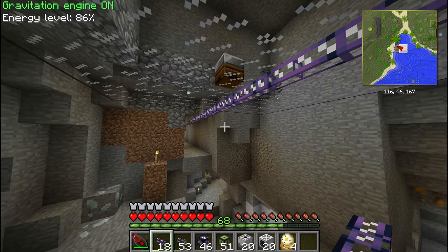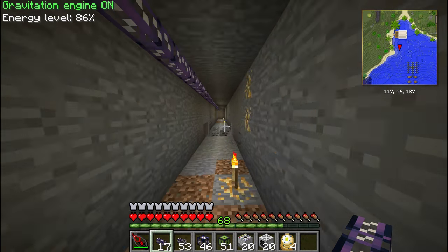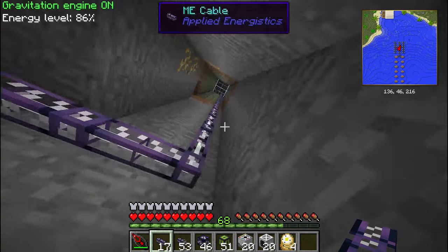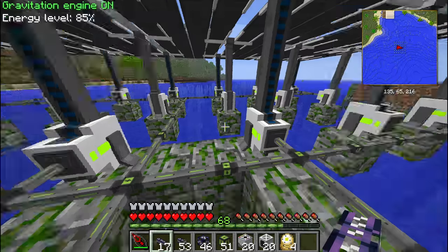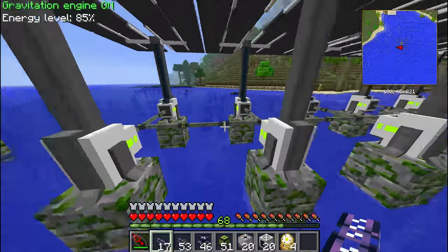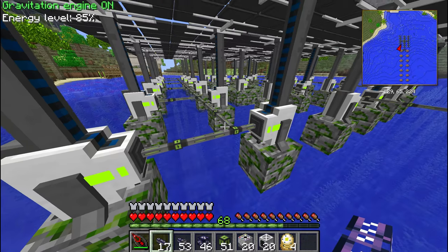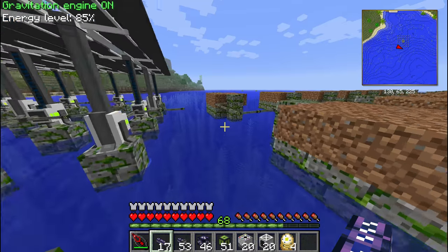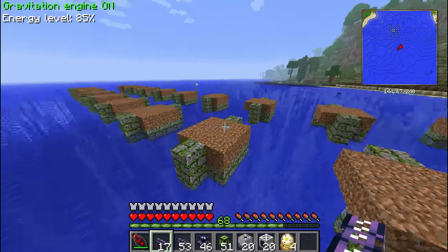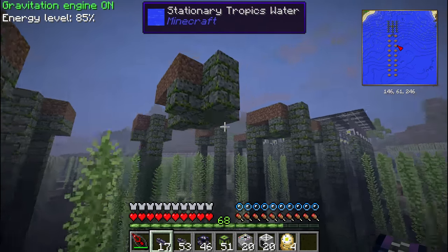As soon as I connect this, all the crafting orders in the ME system will get reset, so we'll have to order all that stuff again. But that's okay. Following the cable, going up — and then we end up in our solar farm. As you can see, I replaced all the ultimate universal cable from Mekanism with the ender energy conduit, because that is what we are going to use to connect everything in this tree farm. I made these nice pillars — almost finished anyway — so it kind of fits the theme of the solar farm.